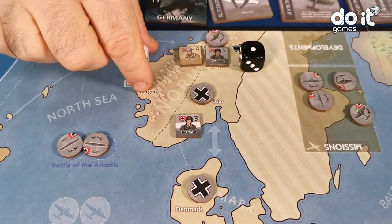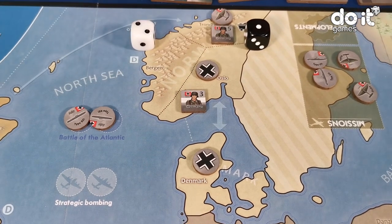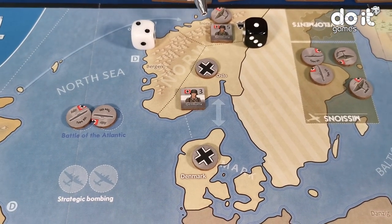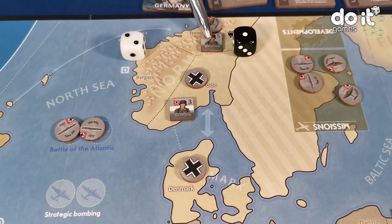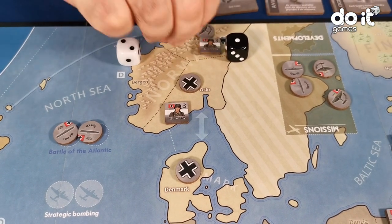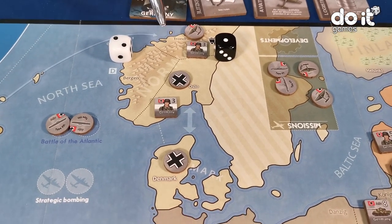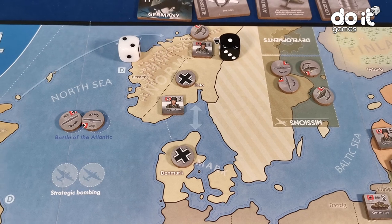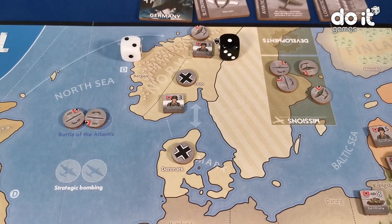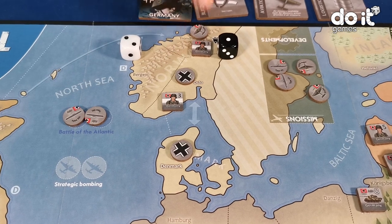That means that the British lose 2 steps: 1 and 2, so all the army is eliminated. The army who attacks doesn't double the other one, so it flips. Every time there is a combat, the winner — if the winner doesn't double the defender — has to flip this army.